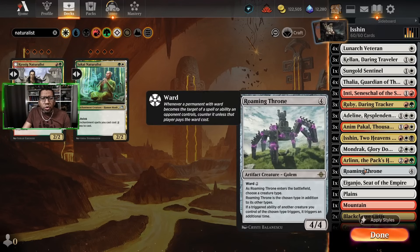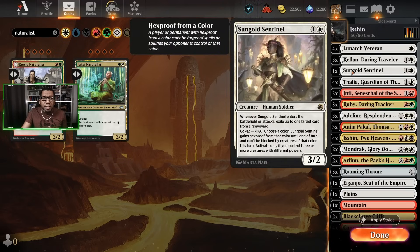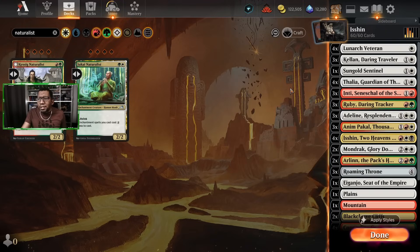We are also going to play three copies of Roaming Throne because most of our things are humans, and if we can trigger all those things multiple times, great. I did end up with one spot left after deck building, so I decided to play one Sun Gold Sentinel. It's a card we as a community sort of forgot about. It is a human, has an ETP and an attack trigger, and we can make it unblockable and remove stuff from opponent's graveyard. It's only a one-of so I don't expect to see it a lot.